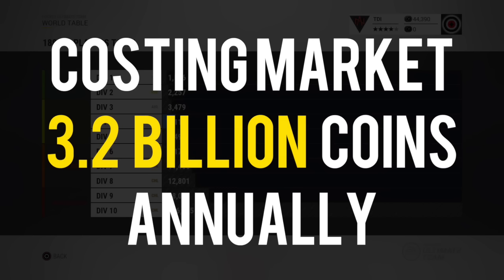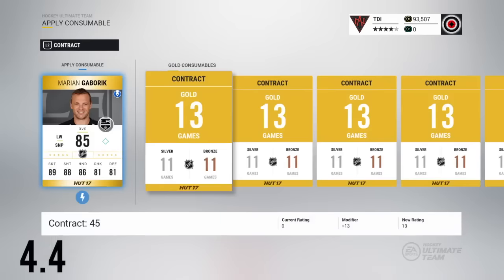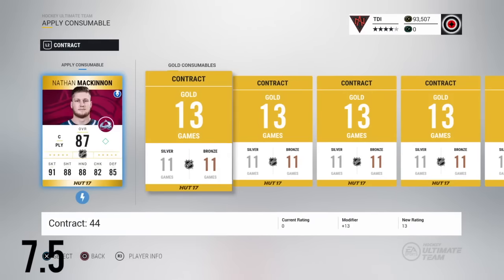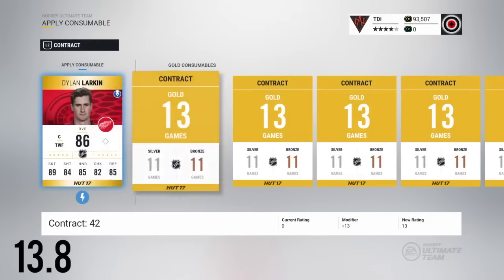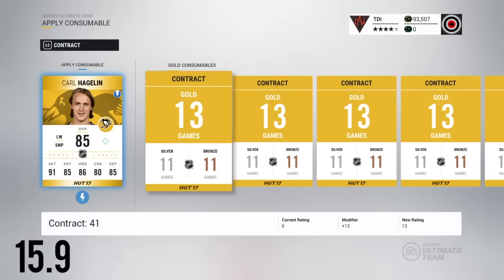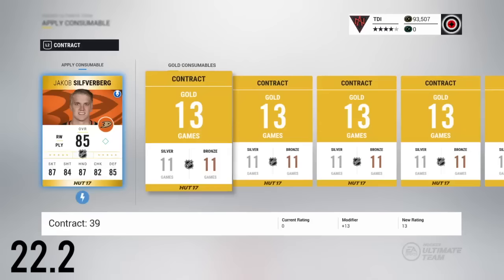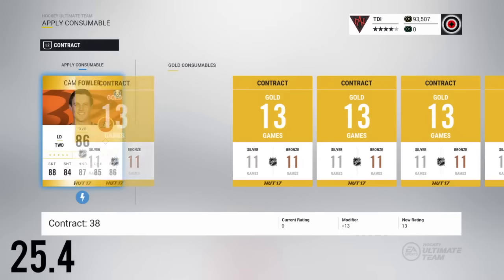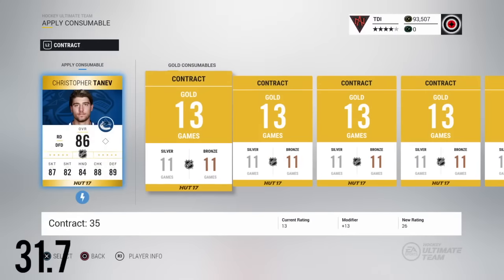This would drive the price of players down in a natural way — not the way it's being done with sets — and would allow the casual player to not spend any coins and just save time, rather than spending their time applying contracts. They could be working the market, buying packs, et cetera. It could drastically affect the market and make it easier for the casual player to afford better players going forward.